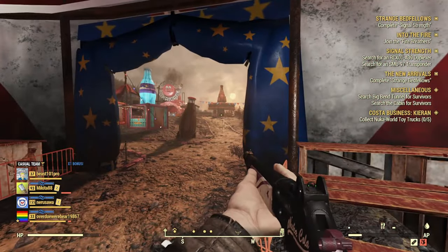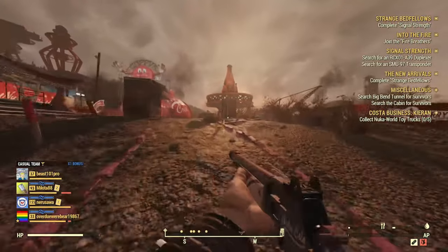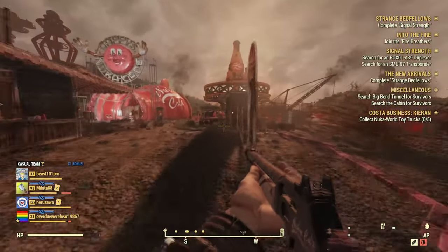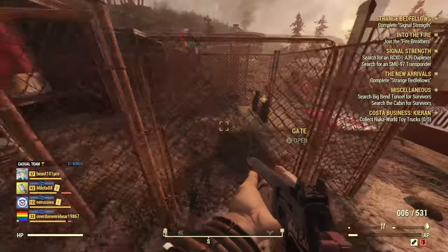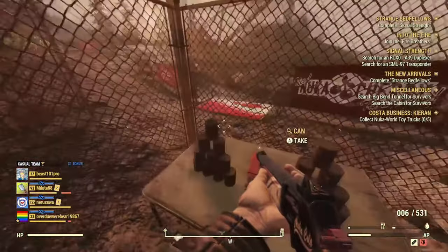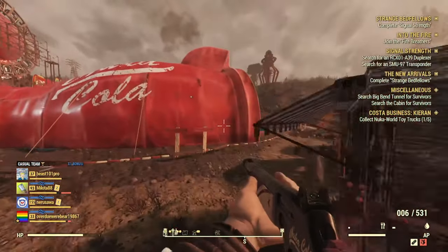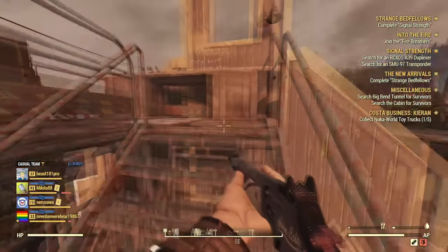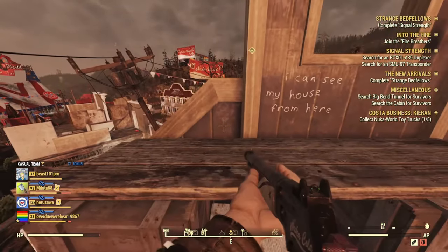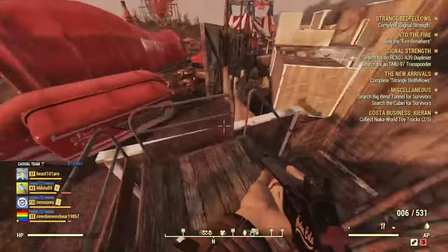The first truck is just directly from spawn — it's in one of the booths. Open up the gate and you'll find the Nuka World toy truck right there. The next one is just past the red-looking structure, up some stairs on the back side of the western section of Nuka World on Tour. That's the second red truck collected — only three more to go.